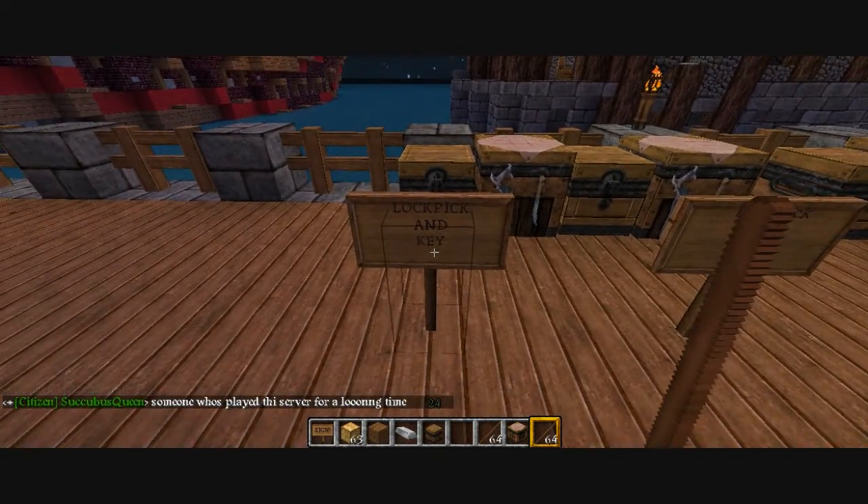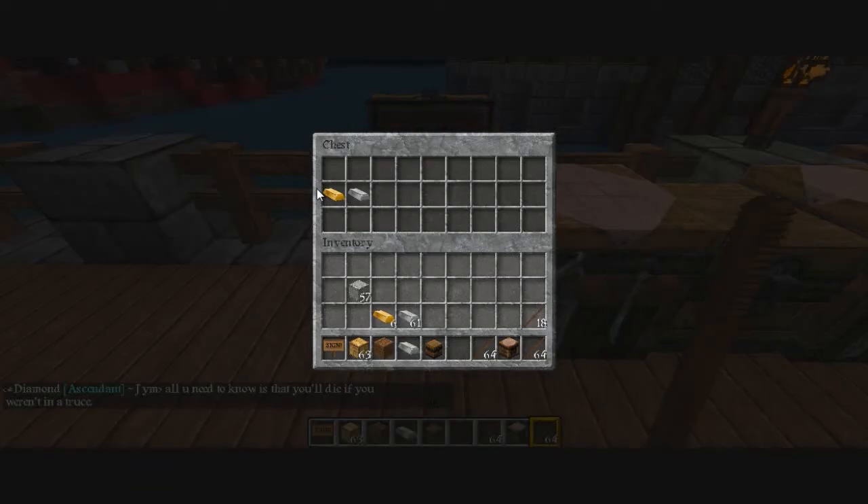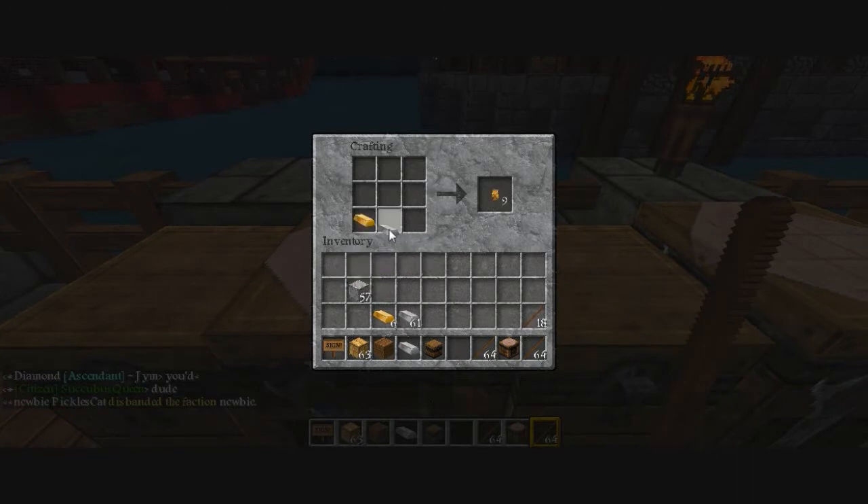Lockpick and key - it's the same thing. You use a lockpick to make the key. So that's how you create a lockpick: a gold ingot and an iron ingot. We do that in a crafting table. That gives you 3 lockpicks.